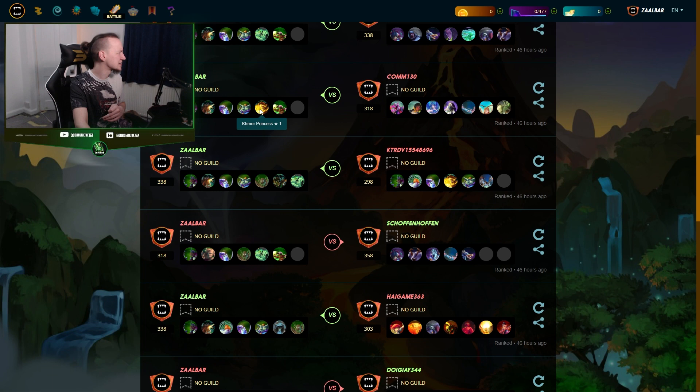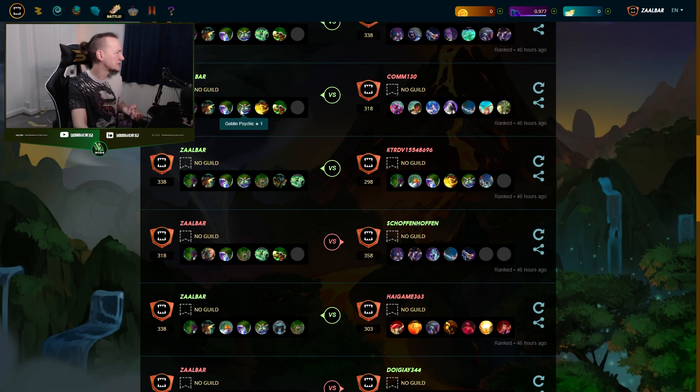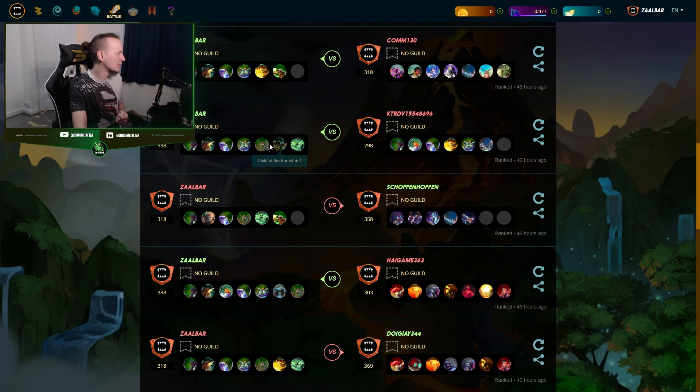In this one I play Fungus again — I've got Princess, Psychic, Periton, and Mustang. Is there a Sneak card? There's Harpy that could theoretically hit, but it wouldn't have had enough damage to actually kill Psychic anyway. And Princess dying has no bearing on the battle.